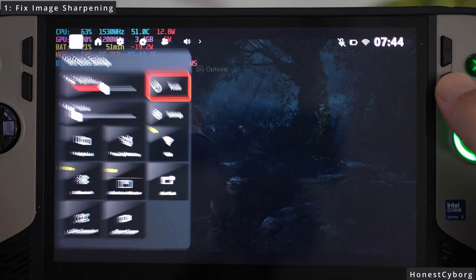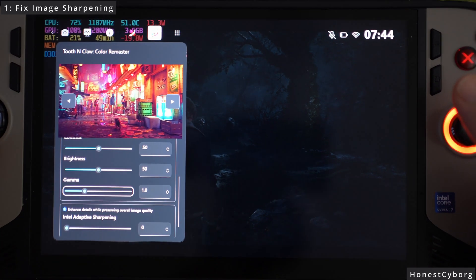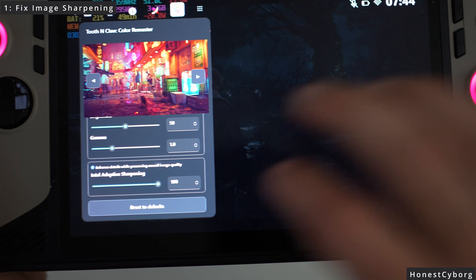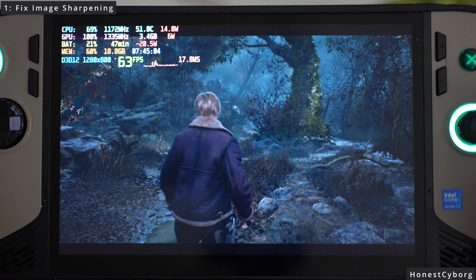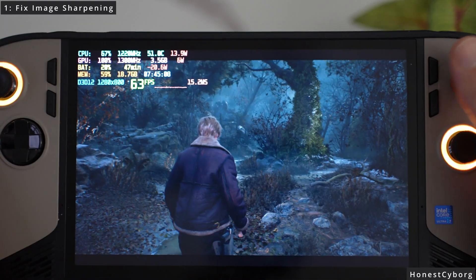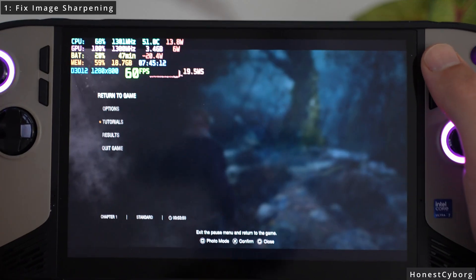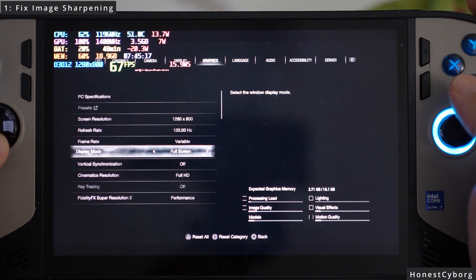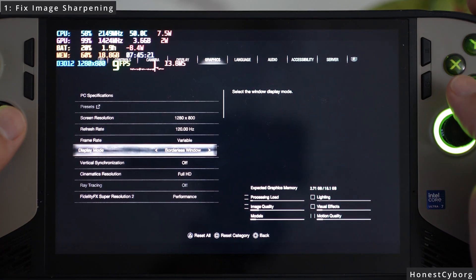To make it sharper, usually what you have to do is go to the Tooth and Claw software, scroll all the way down, turn image sharpening on to 100%, then go back to the game and usually it will make it sharp — but for some reason it does not work. So how do you fix this? All you have to do is go into the in-game settings and change the display mode to borderless.